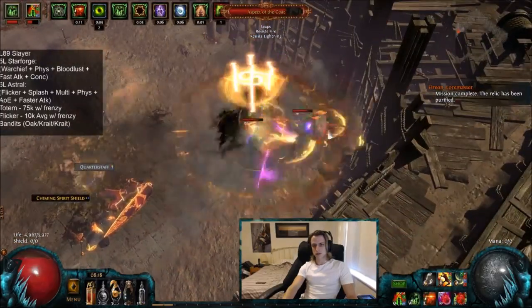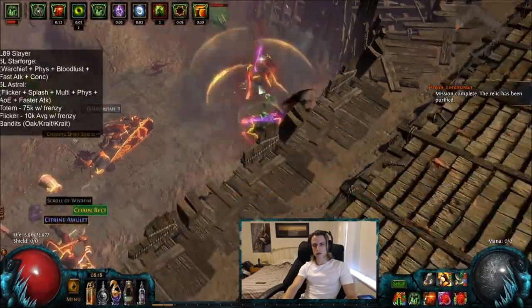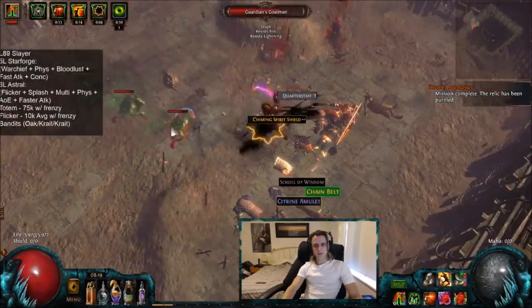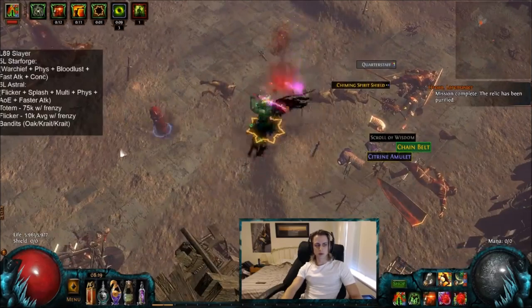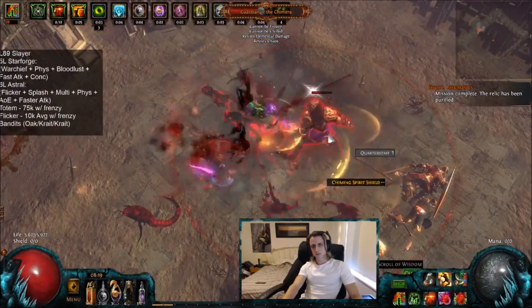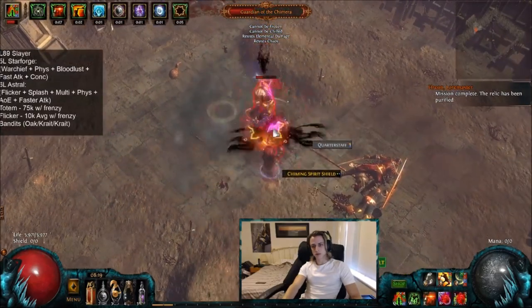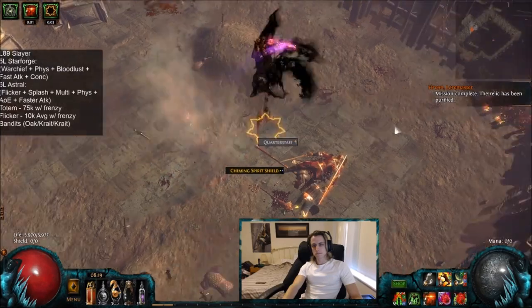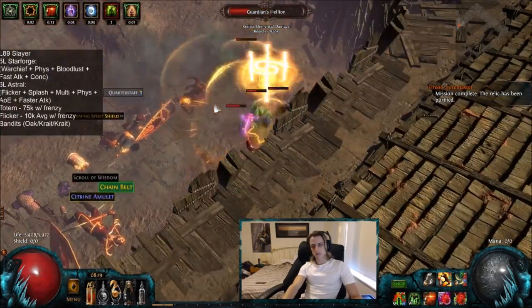Even though Chimera is immune to poison, which is a good chunk of our damage, you can still bleed him, I believe — don't quote me on that one. In any case, you're still doing most of your damage just from flat Lacerate hitting. Make sure you get your totem up and he should fall over without too much trouble, and then the 20% cull comes in handy too.